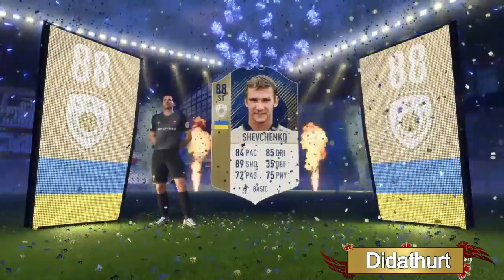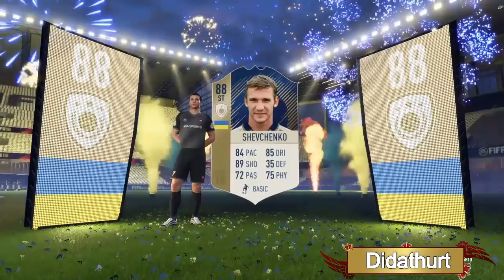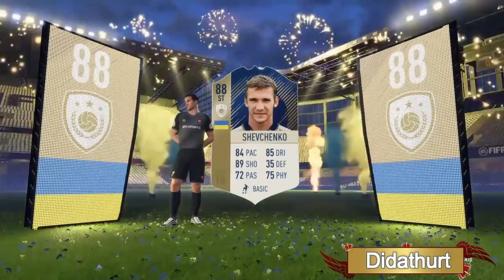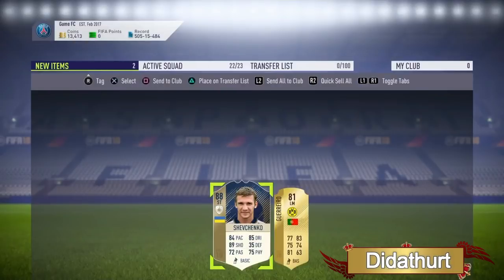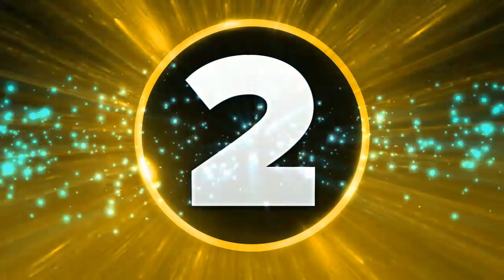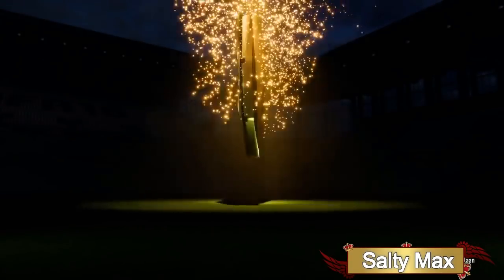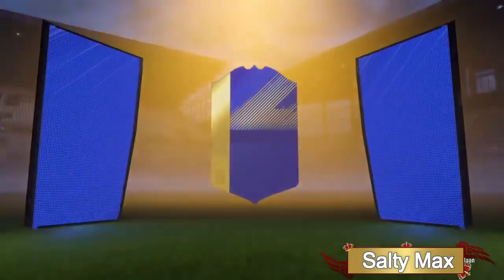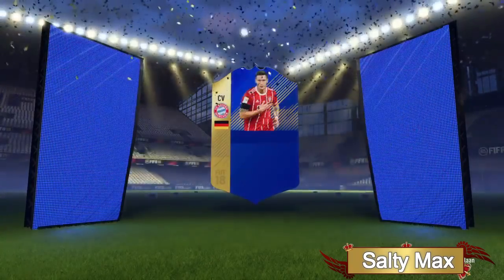We've seen some crazy icons in two-player packs, especially primes — a 90-rated Ronaldo, prime Vieira, prime Crespo, prime Carlos — we've had some solid primes featured on this channel. I love showing the full pack afterwards too. I don't like just putting in a walkout; I prefer showing the actual card after the pack because there could be something even better behind it.